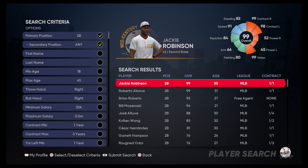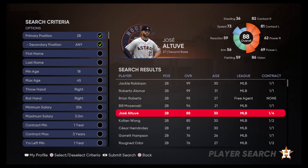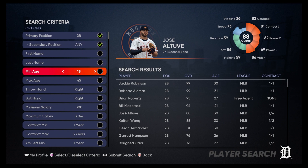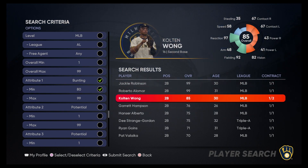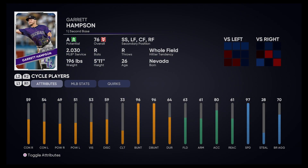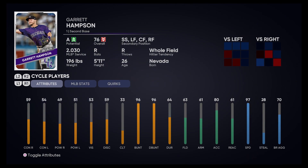For second baseman, this should be fun — there's going to be a lot of old school players. Brian Roberts, Jose Altuve, Colton Wong. We forgot to change the minimum, so let's go ahead and change that back up to about 80, since we're dealing with players that can actually lay down a bunt. Looks like Colton Wong might be our guy with an 86 bunt. But Garrett Hampson's a 96, so maybe Garrett Hampson's the guy.